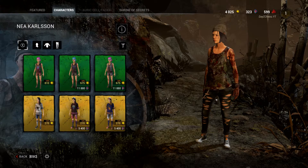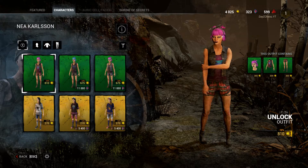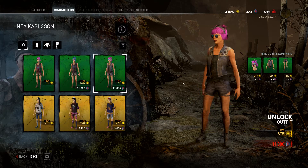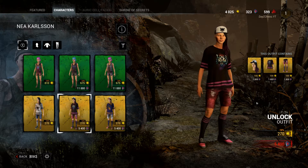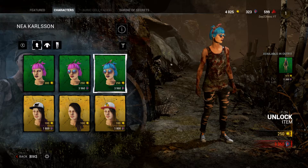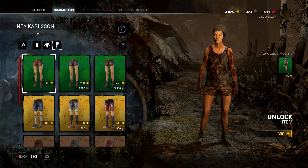Next we got my favourite survivor anyway — Nea. This is my base skin with the prestige top. What is that — please, God no. What happened to your face, Nea? I kind of like the blue hair though. We've got a pineapple shirt. I know she's like a skater girl, but what is this? There's not many skins for Nea actually, which is a shame. Maybe I'll be switching over to Meg and get the fortune teller, because that was awesome. But I love Nea, so maybe we won't change.